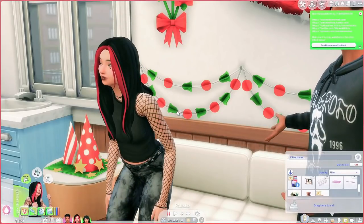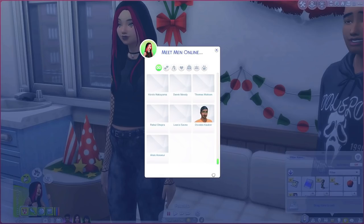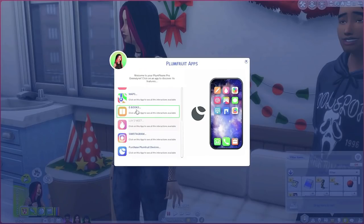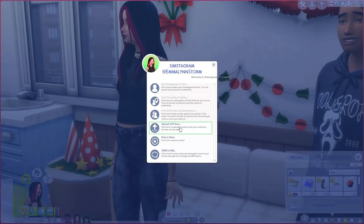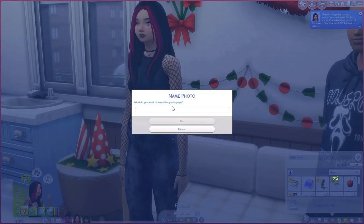The phone has so many more options including Simstagram, which is perfect for online dating — you can swipe left and swipe right — but you can also use it just to make friends. The Sims 4 doesn't have any online dating feature, so this fills that gap perfectly. There is also the Sim to Dating App mod which I've mentioned before, but Plum Fruit honestly has everything you'd want in one package.